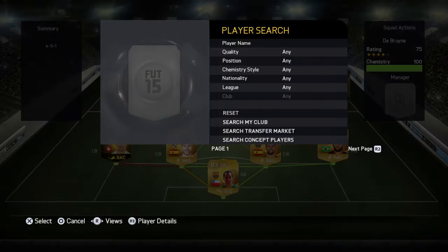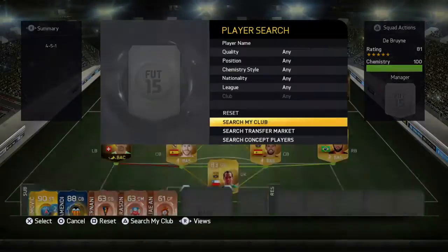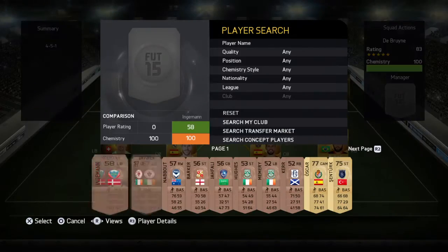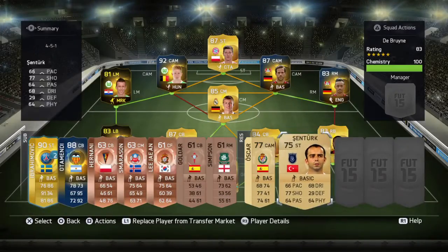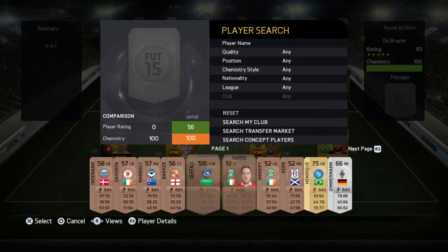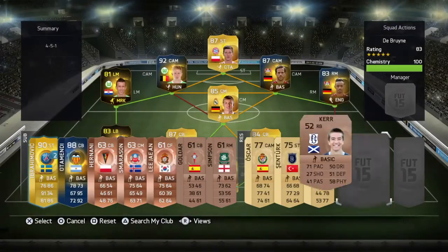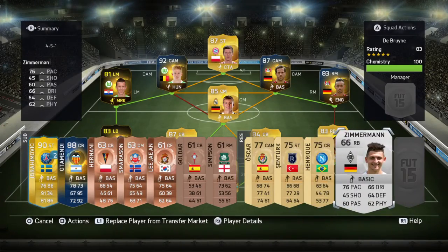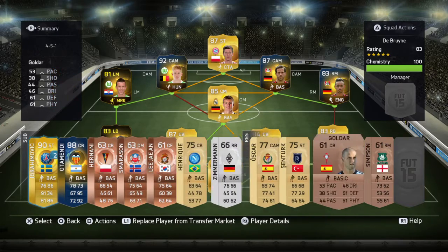Yeah guys, so this is my favourite squad to use. It is actually a pretty nice squad. I really like Benarabi and De Bruyne — they are my favourite players in this squad because they just feel so good. De Bruyne obviously because of the stats. But yeah, I really like the squad.